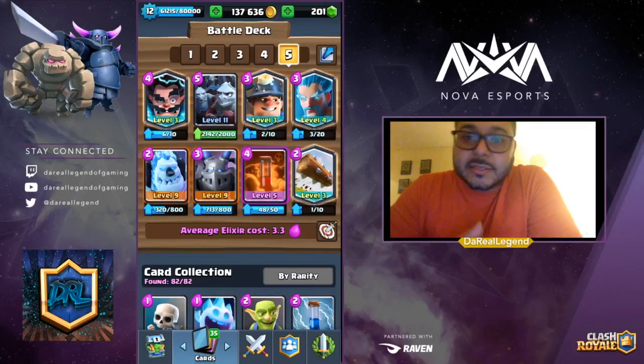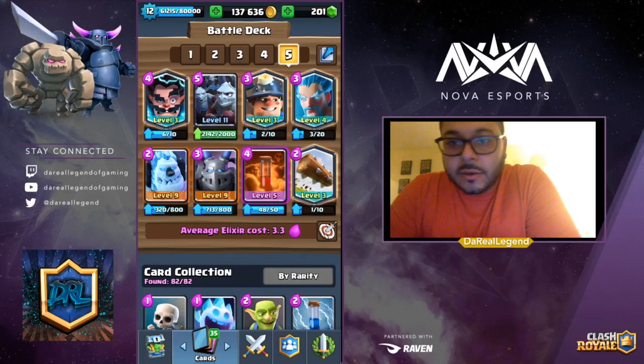This is the deck right here. It consists of Electro Wizard, Minion Horde, Miner, Ice Wizard, Ice Golem, Minion, Poison, and Log. We're going to show you this deck with two challenge replays, explain how the deck works, the thought process, and then afterwards we'll do a play by play. Let's check it out.